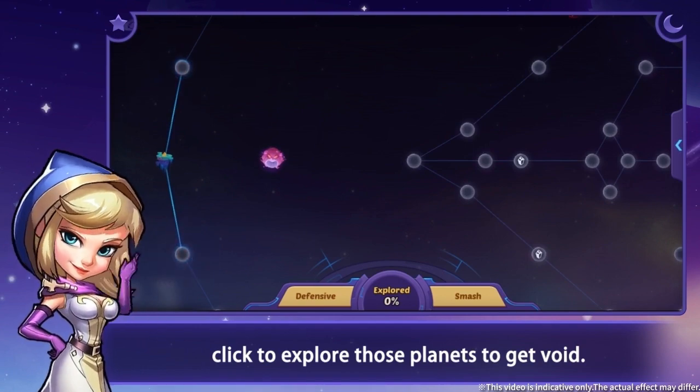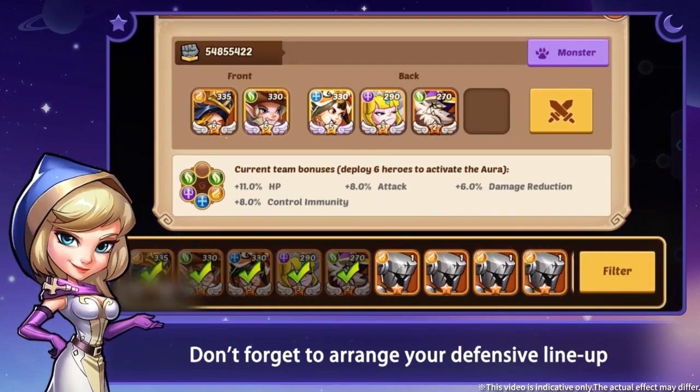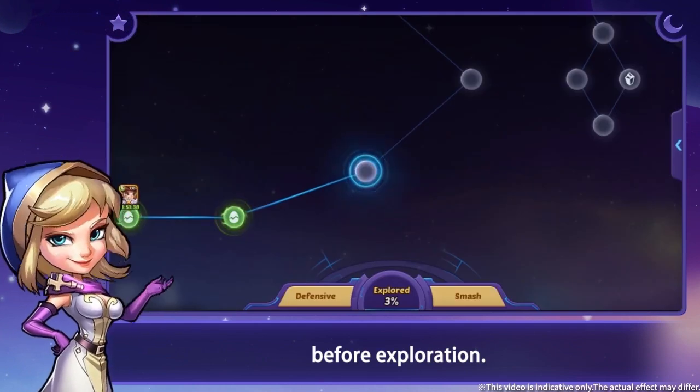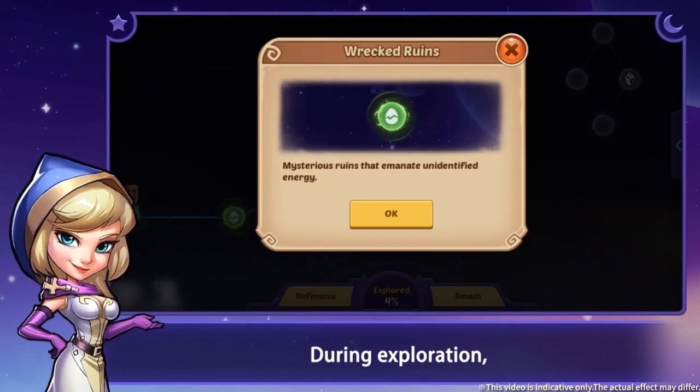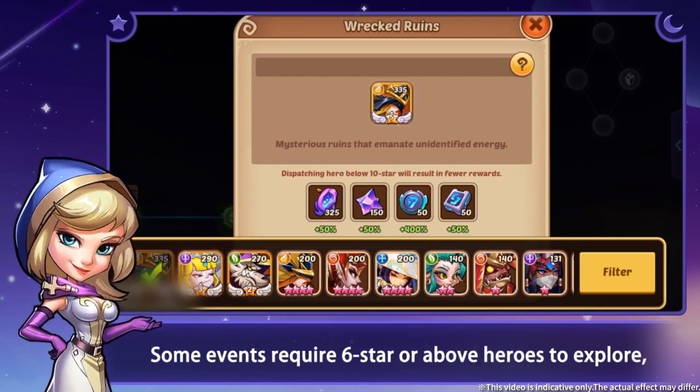Click to explore those planets to get void resources. Don't forget to arrange your defensive line-up before exploration. During exploration, there will be some incidents and random events. Some events require six-star or above heroes to explore.